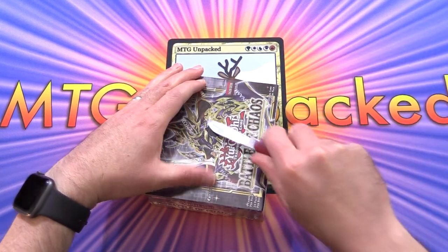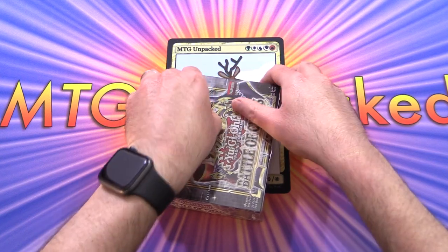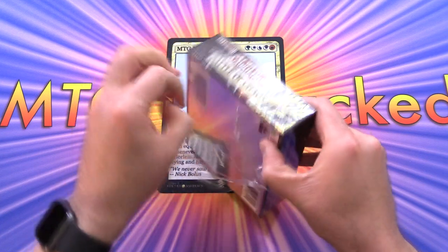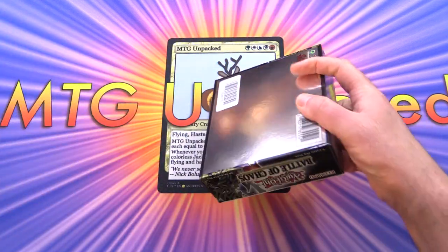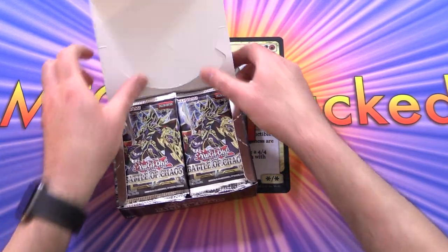I cannot get this open — here we go, finally. The knife is a bit blunt. Alright, so let's hope we can pull a Starlight today. We have 24 packs of goodness here, 9 cards per pack.